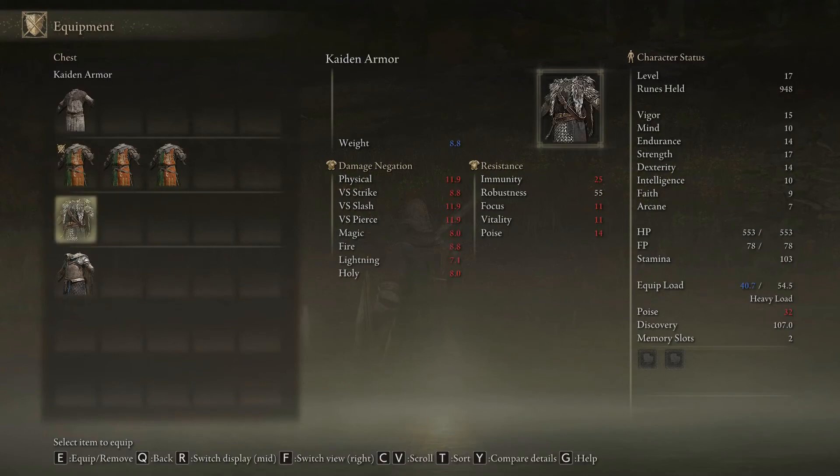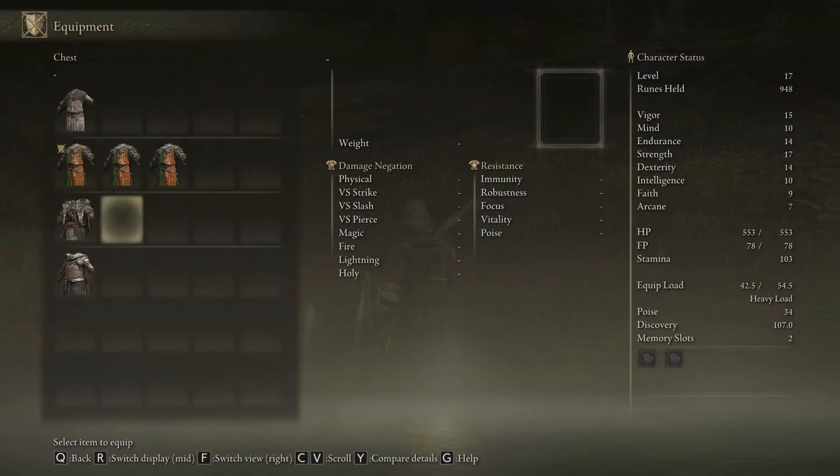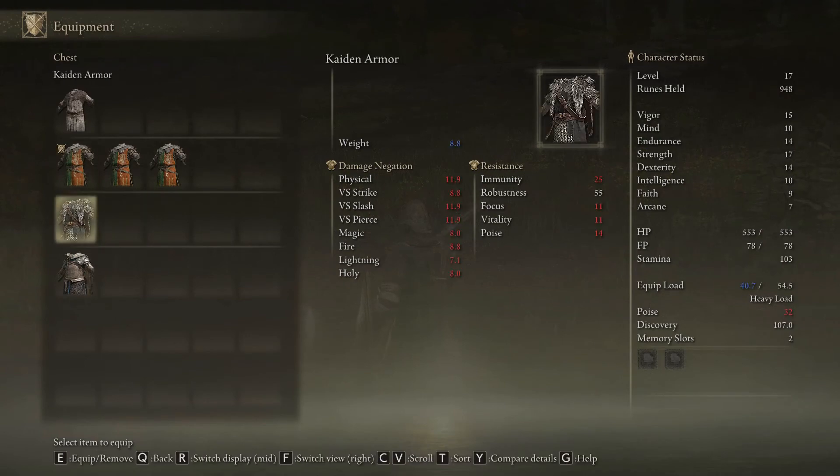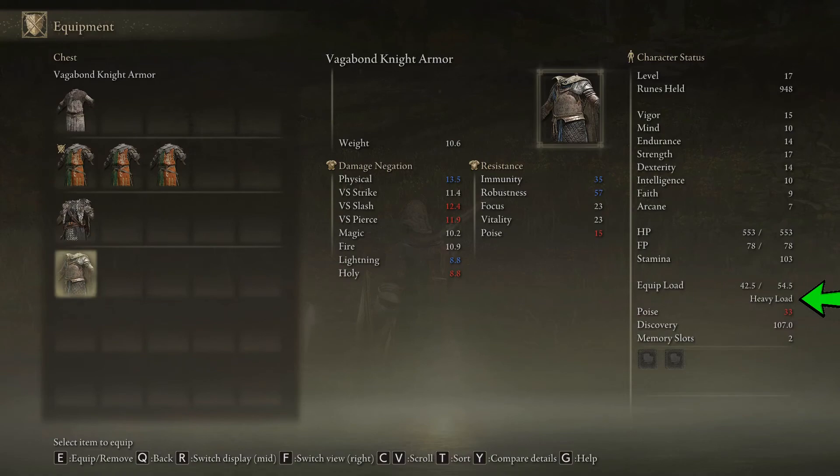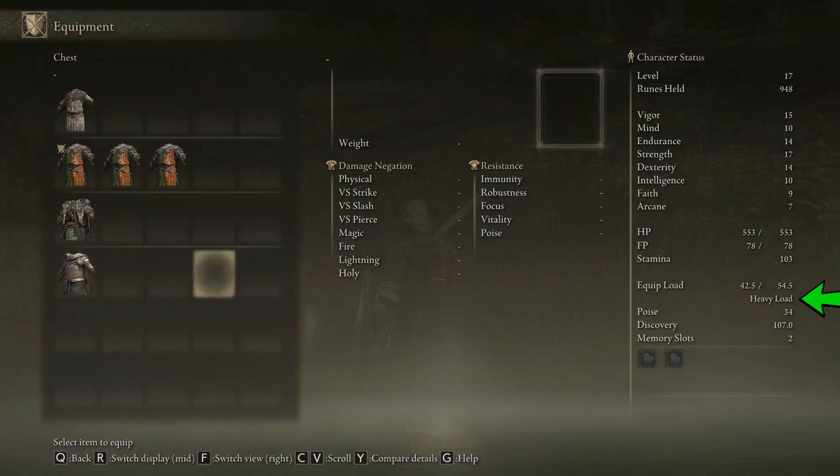Let's take a look at this Caden armor. You can see it's lighter weight but all the stats are lower. You can see on the right I'm still heavy load — that's why I'm fat rolling.